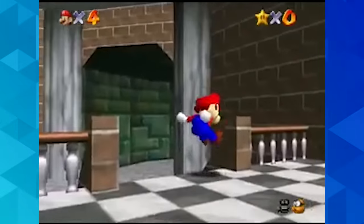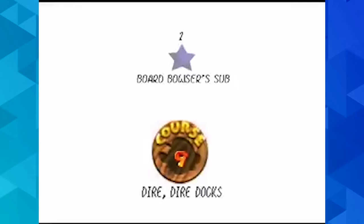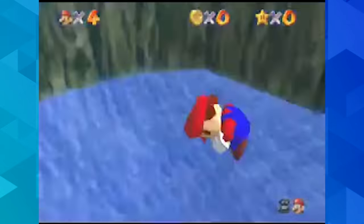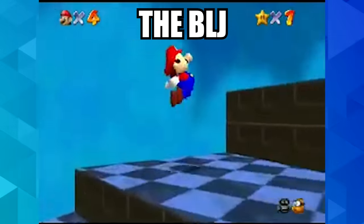This is accomplished by skipping past star doors, which require a specific amount of power stars to open, primarily by using one of the most infamous exploits in gaming history: the Backwards Long Jump, or the BLJ for short.